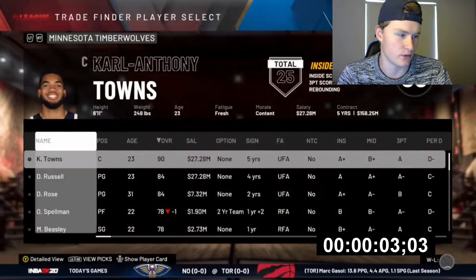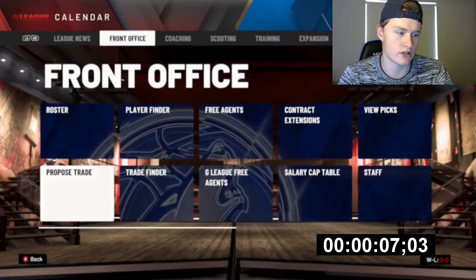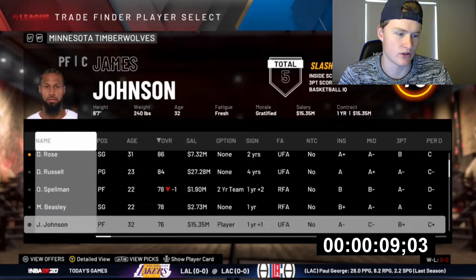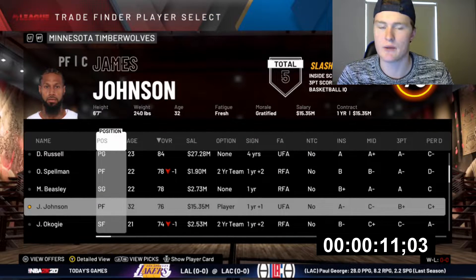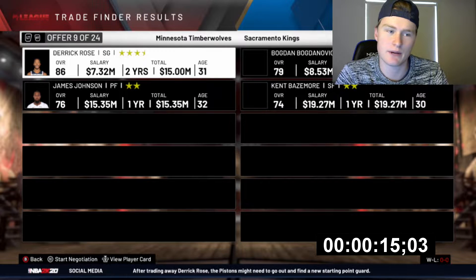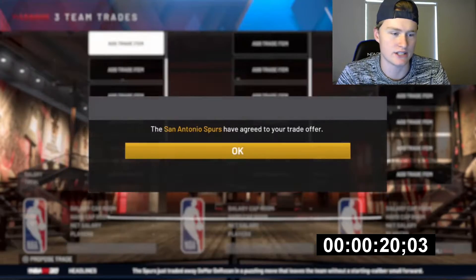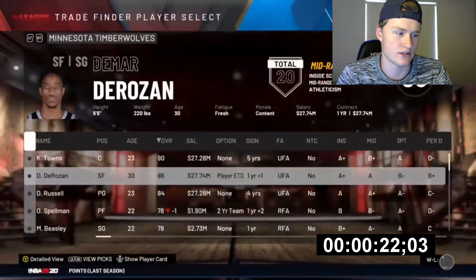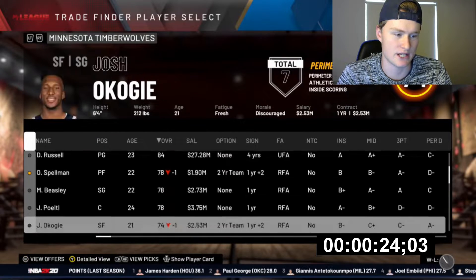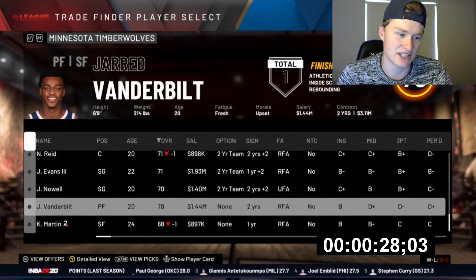The timer has started — there should be one on screen right now. What we're going to do is move Derek Rose to the shooting guard, and then we could probably pair Derek Rose with James Johnson and hopefully pick up someone very nice for our team. We can get Clint Capella. Basically, the entire gist of these videos is to try and build the best team you can while under a whole lot of pressure.